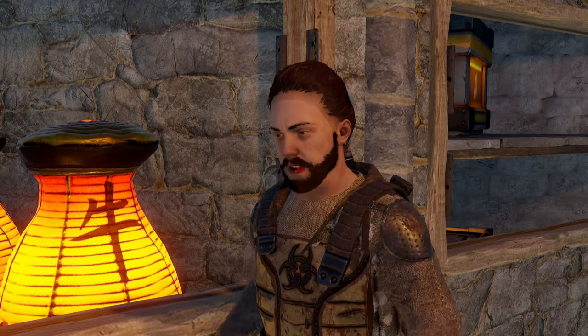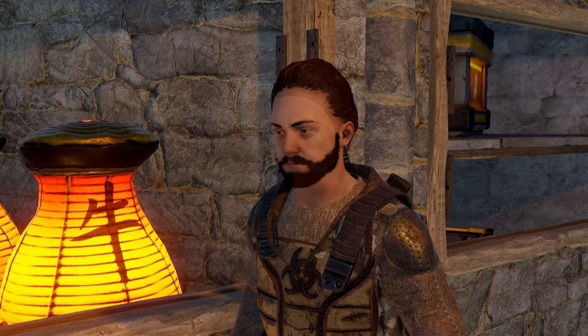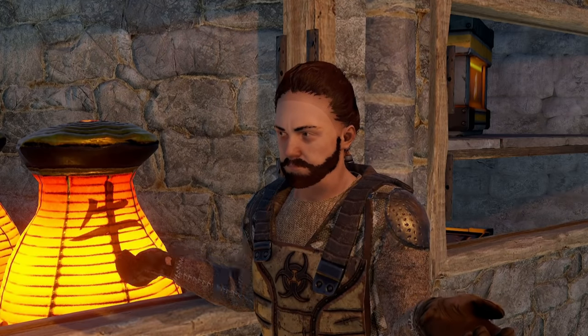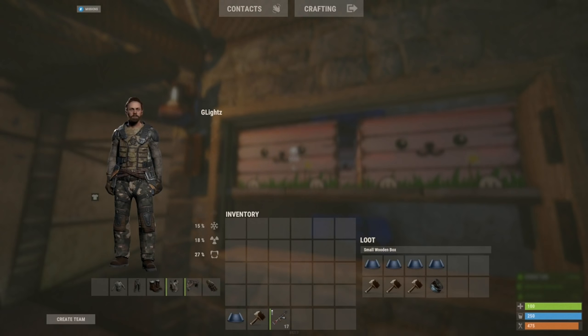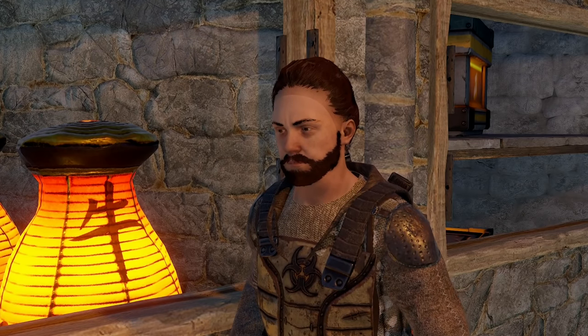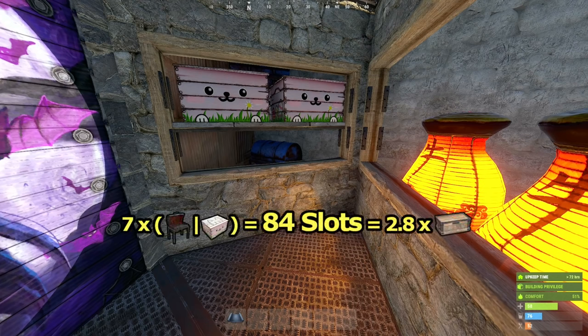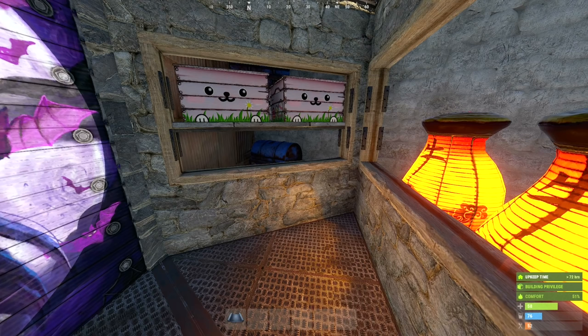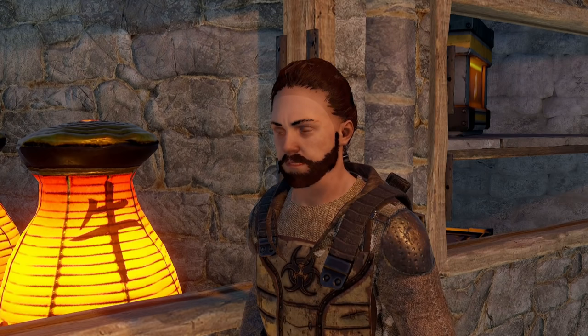I liked you from the moment I saw you. I never thought you're inconvenient. I got 84 slots of storage - that's almost three large boxes in one triangle. You're supremely efficient. Nobody seems to care. You know something, loot room? You got a friend in me.